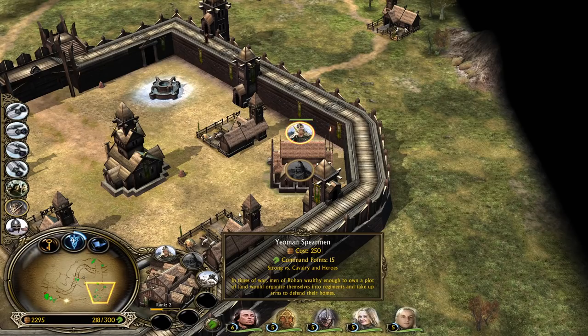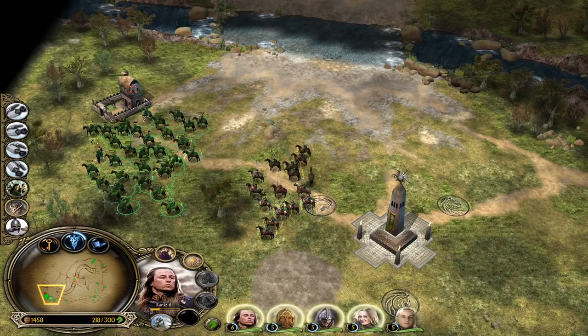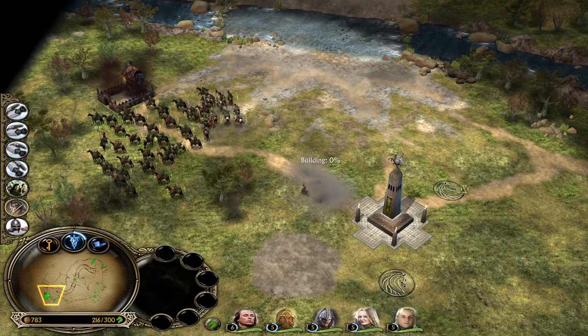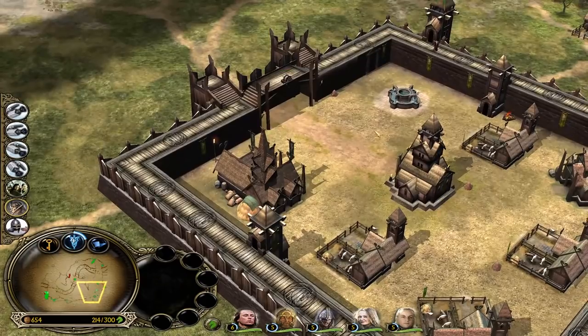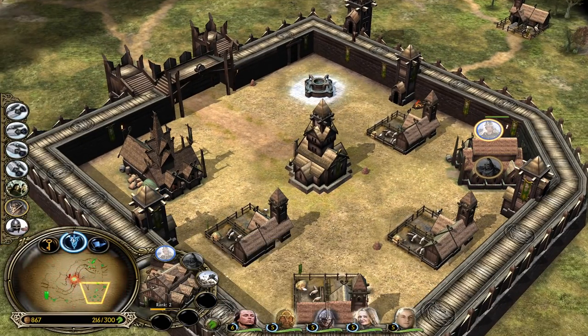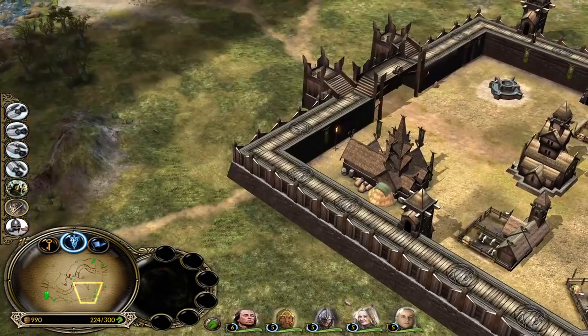The Yeoman spearmen have the same voice effects as the yeoman archers pretty much. It's really hard to get your building to level three. We can now build a tower here for defense, a statue in front, and a well in the back so we don't have to go back to the base all the time to sustain.